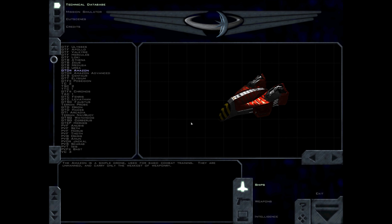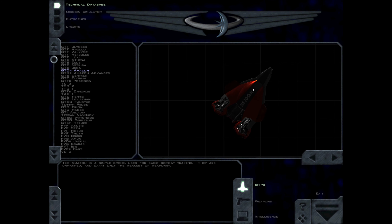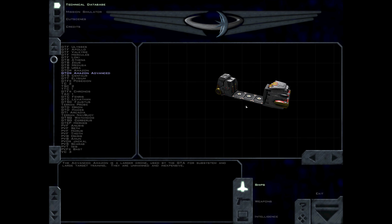The Amazon is a simple drone, used for basic combat training. They are unmanned, and carry only the weakest of weaponry. The Advanced Amazon is a larger drone, used by the GTA for subsystem and large target training.